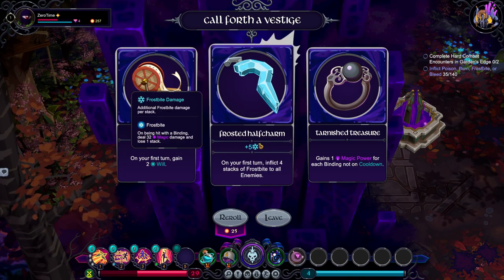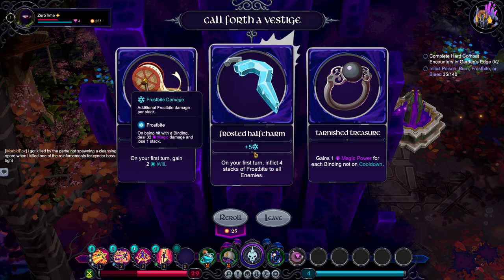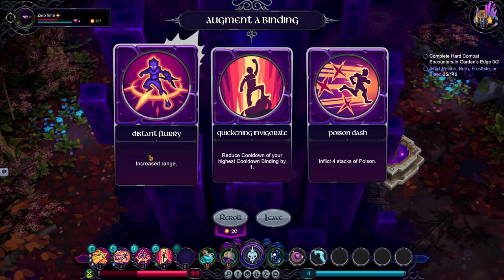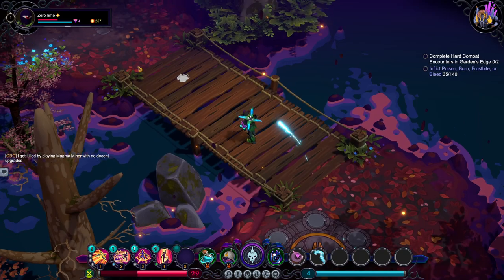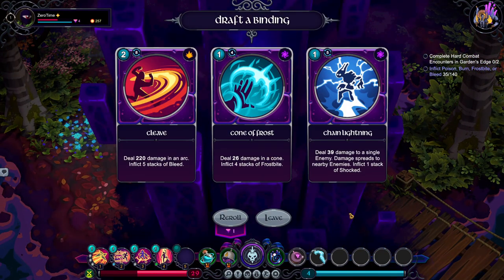We'll just start with a lot — it's all a lot of magic damage. Now let's get the frosted one. Poison dash. Let's cooldown of your highest cooldown binding by one — I don't think I care. That increases — yeah, let's increase the range of shotgun. And poison damage up, and poison damage up, and poison damage up — of frostbite.